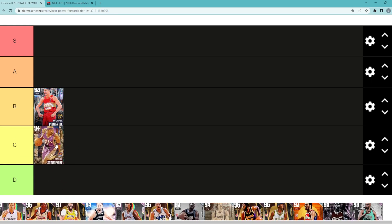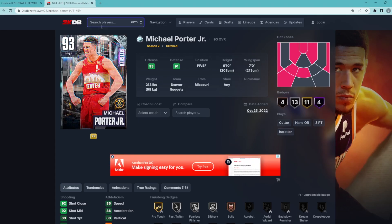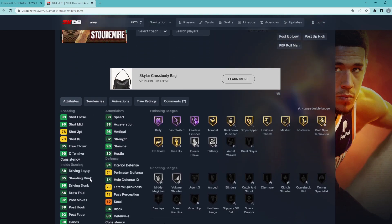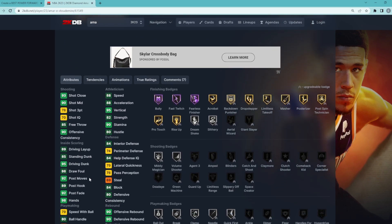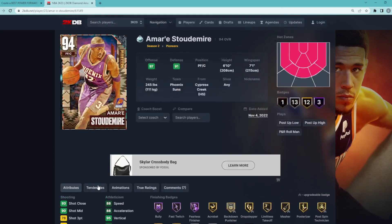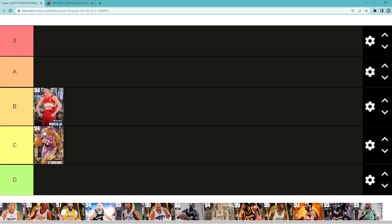The next power forward is Amar'e Stoudemire — I'd throw him in C tier. He's 6 foot 10 with a 7 foot 1 wingspan and can play power forward or center. He's only got a 78 three-ball and defense isn't the best, but he is good going to the basket with a 95 driving dunk and 95 vertical. He's got Hall of Fame Bully, which is a really good badge. Amar'e is probably C tier — not a bad power forward, but not on the same level as MPJ.